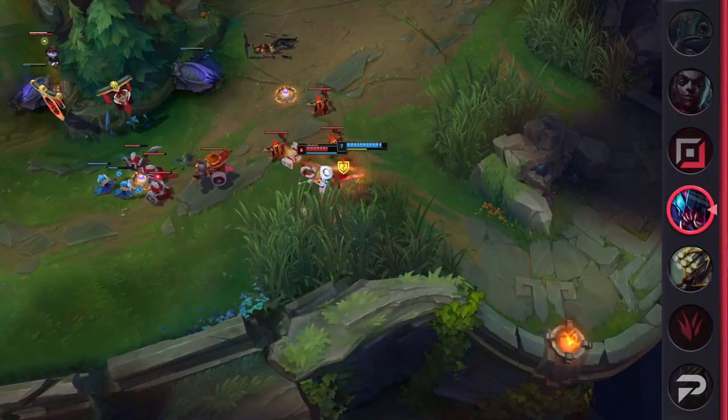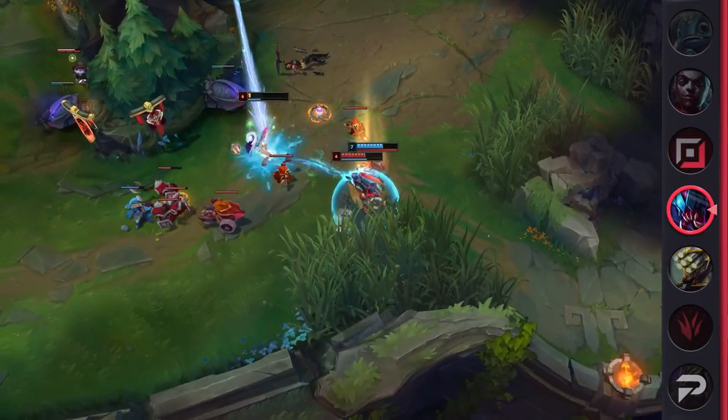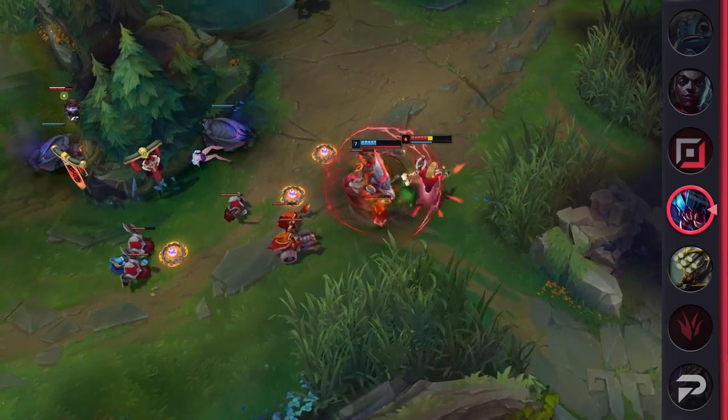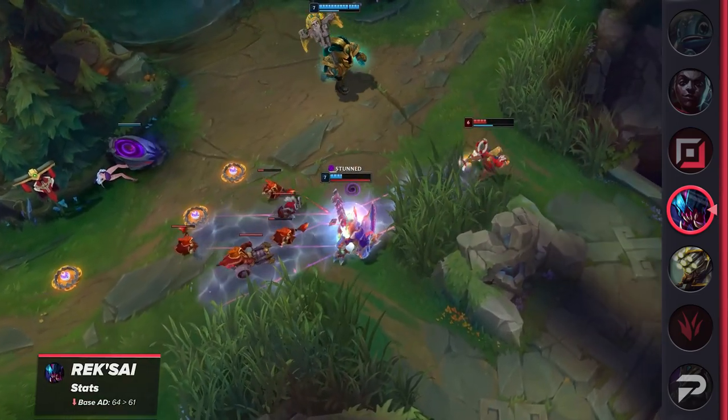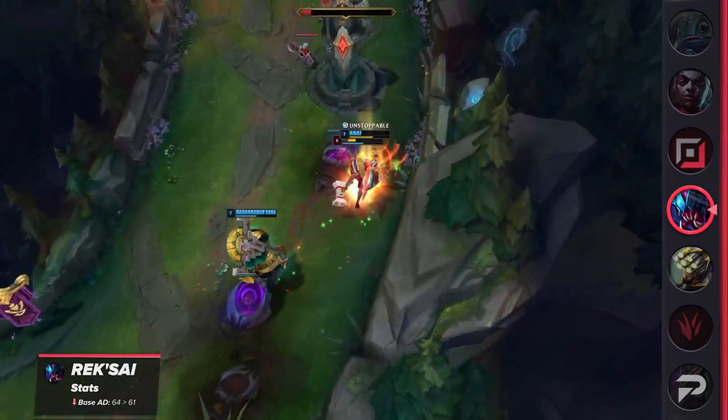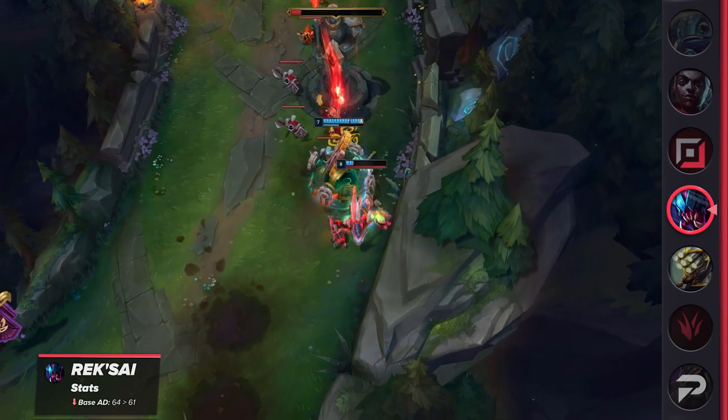Next up in the jungle is Rek'Sai. Rek'Sai has been an impressive force in high elo, and that's why she's receiving a nerf as well. To slow down her tempo and early game dueling power, her base AD will be decreased by 3. Aside from the obvious combat effects, this will certainly reduce her clear speed as well, something Rek'Sai is very well known for.